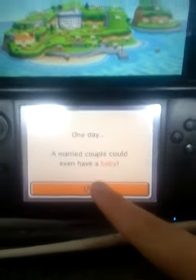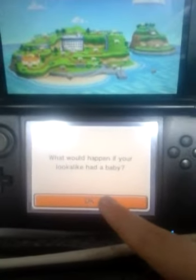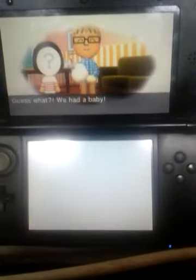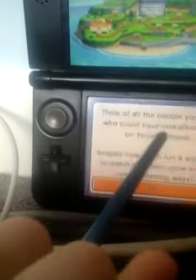There are weddings in this game — one day a married couple could even have a baby. Could you imagine a little Jordan running around? Let's imagine what it would be like if my look-alike had a baby. Miis can get married; you just have to use an age-matic. My Mii is a little young for that right now though.